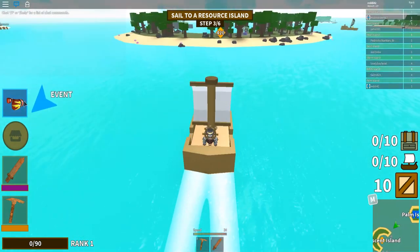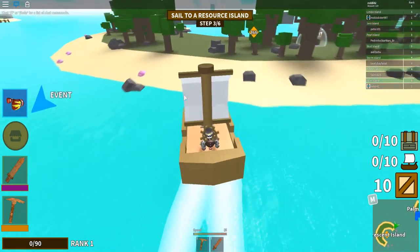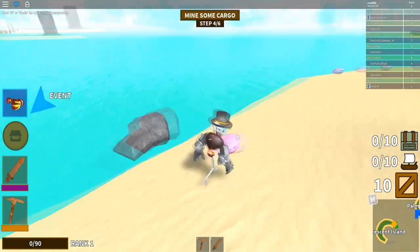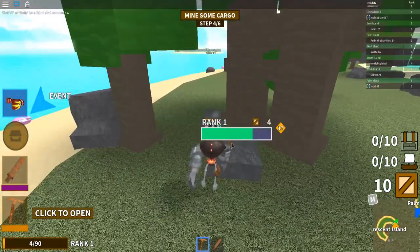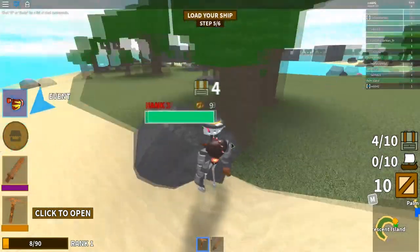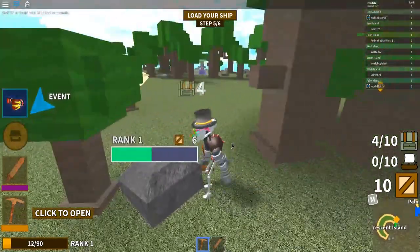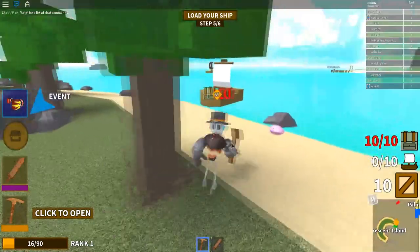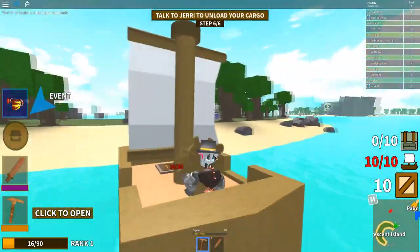Collect the crystals to forge a powerful sword capable of defeating this dangerous new enemy. Basically, we're gonna find these crystals around the area and kill some pirates that spawn from those crystals, and once we get all three crystals we can forge a powerful sword, then a boss will spawn and we kill the boss.